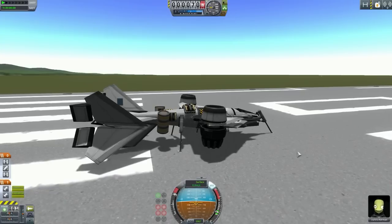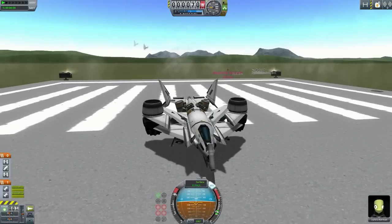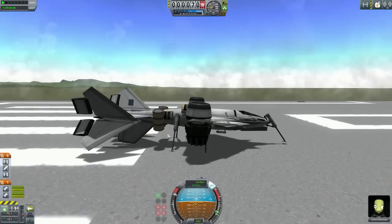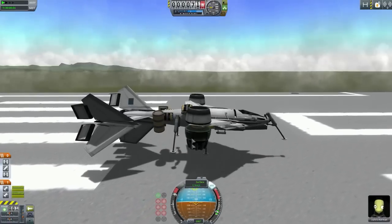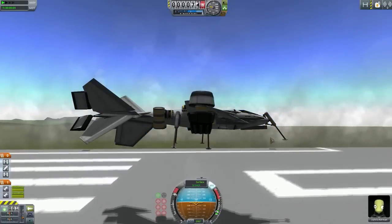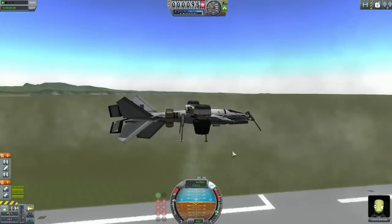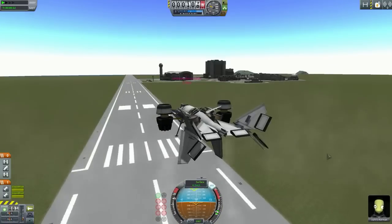I've been testing out the craft and initially it would not lift off - instead it would just flip backwards. Then I adjusted the engine position and it started to flip forward, so I had a general idea of where to place these engines. So far it seems okay during the initial lift off, but once you get high enough it tends to tilt backwards - it's a bit worrisome.